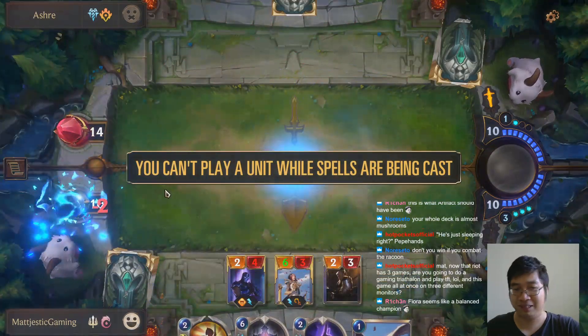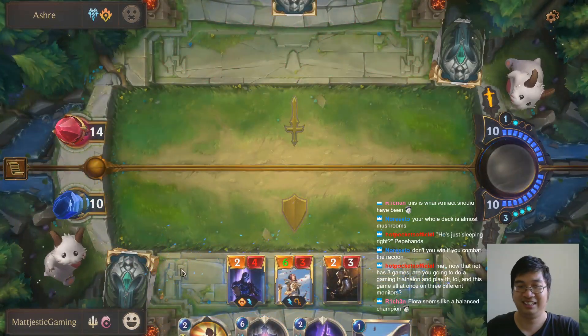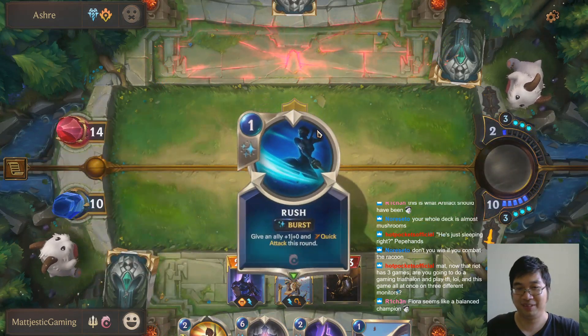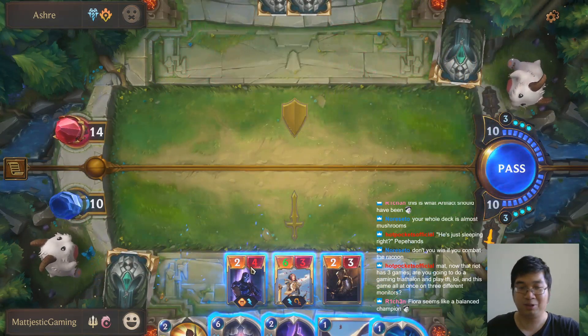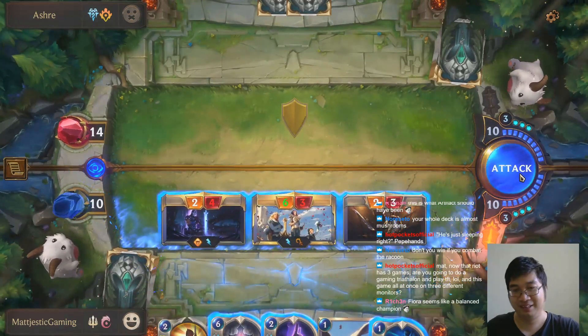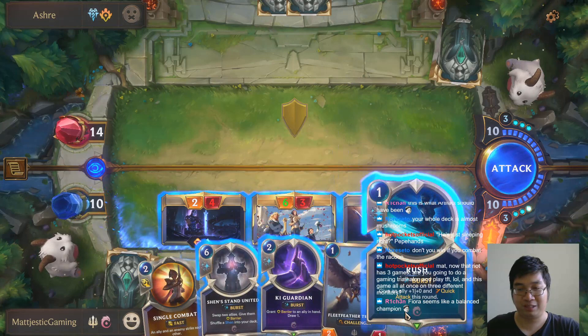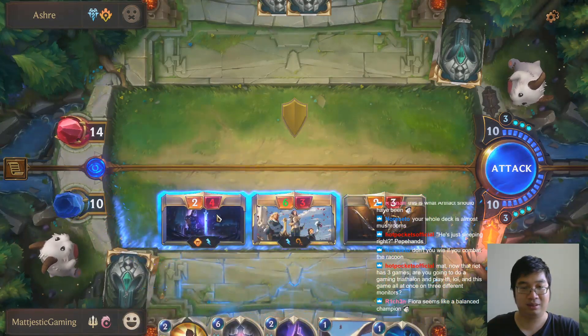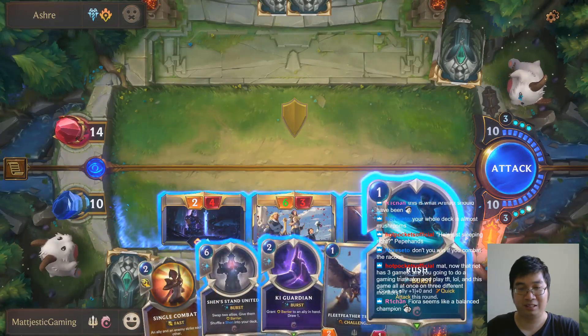We can stop that. Next round, if I draw a mushroom worth 20 damage I lose — I don't think that's happening. I once drew a mushroom worth 7 damage then I died. We're going to win by brute force I think. I'm trying to figure out a lethal way.